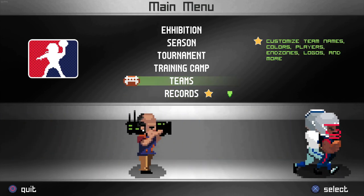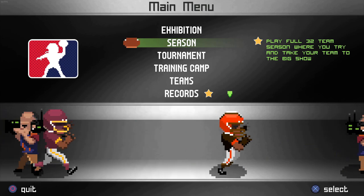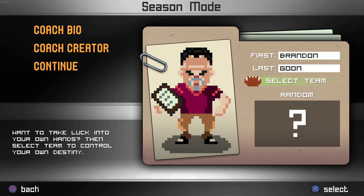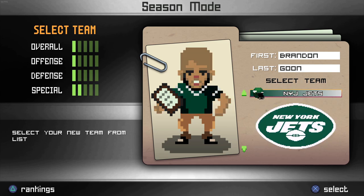I wanted to give this game another shot with a little bit more interest in it because it is the NFL. So we will be starting another new season mode here. The season is not like a franchise or a dynasty — it is a single season right now. From what it sounds like, the developers of this game are working on a franchise mode. So for the time being, we can just see what we can do with a bad team in just one season. Our coach is going to be named Brandon Goon, and I'm tempted to select a random team but we got to go with one that isn't all too good.